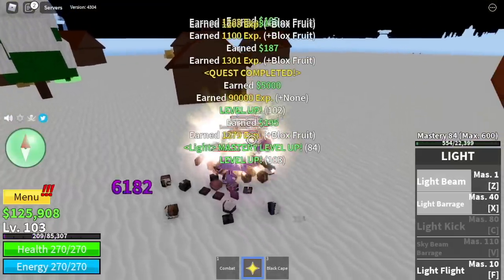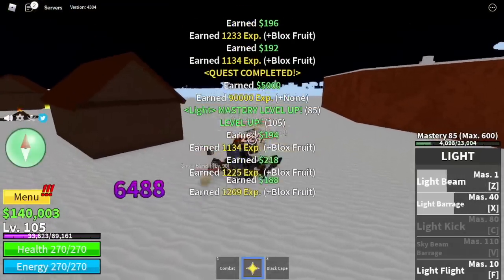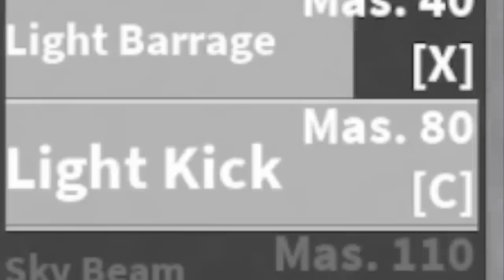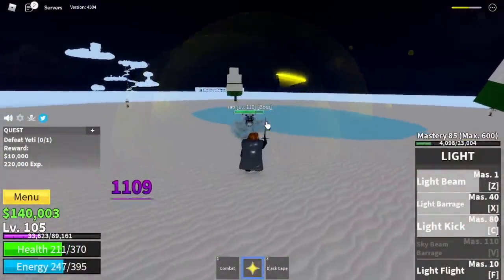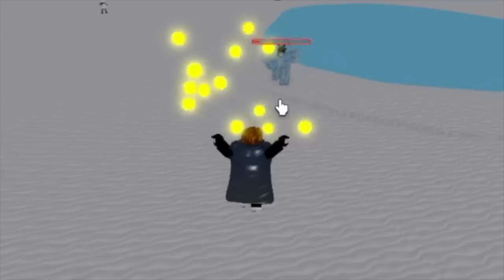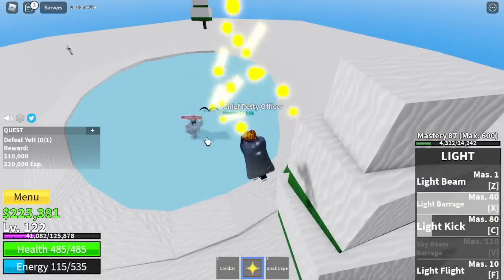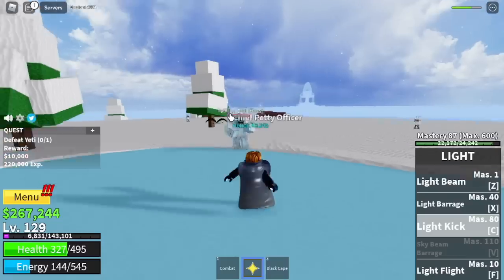Next up, level 105 — you can start defeating the mini boss in this island, Yeti. And by this time, you've already unlocked your fourth skill, the Light Kick. Now we have three skills to damage the enemy and one skill to transport or travel faster. You're going to keep grinding here until you reach level 130.